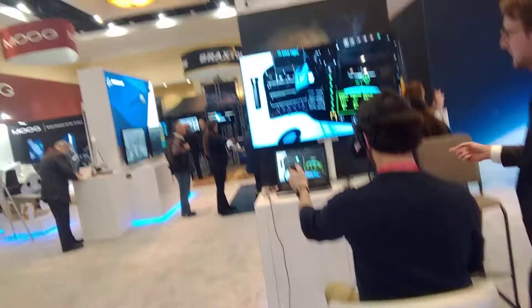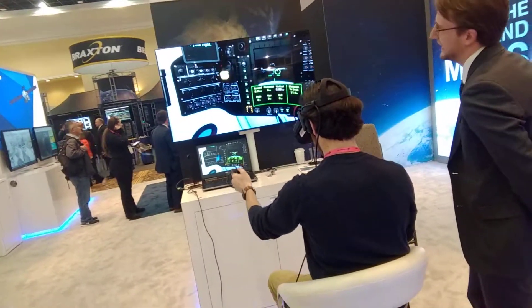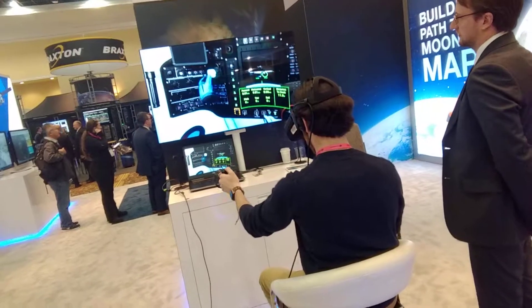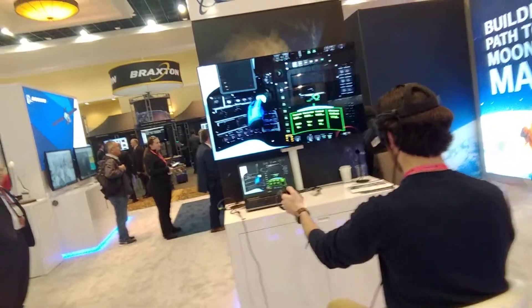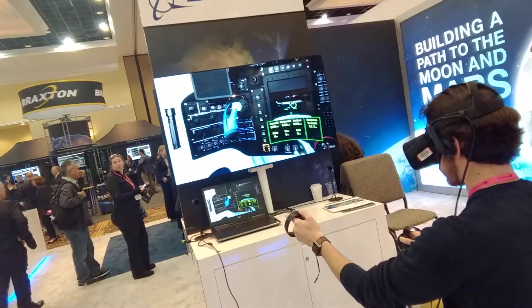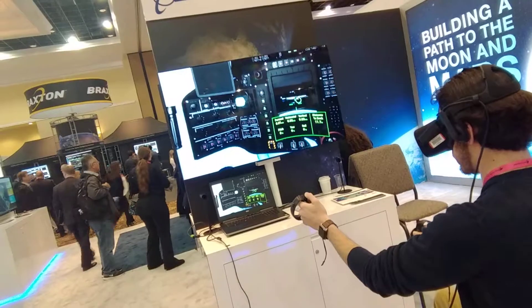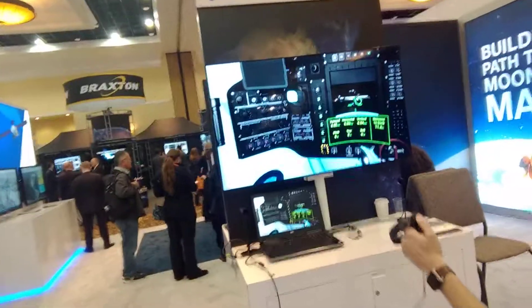This is actually a virtual trainer for piloting the Starliner. Here's Nick in the pilot seat. You'll see he has the virtual hand devices on, which replicate the gloves. And if you look at the screen, you'll see blue gloves — those represent the movements by Nick. This is exactly the same as what he was just trying in the simulator, and he has to toggle his way through to get to the space station.